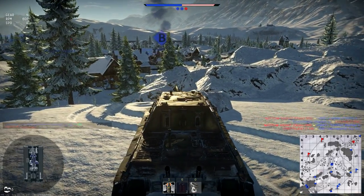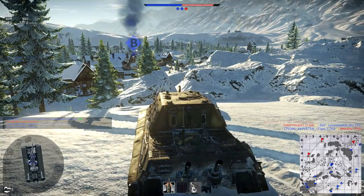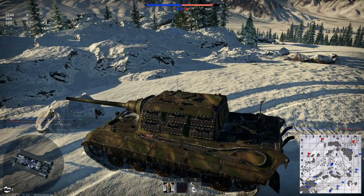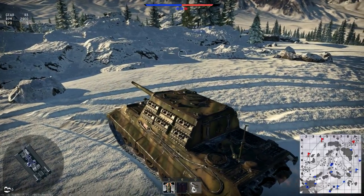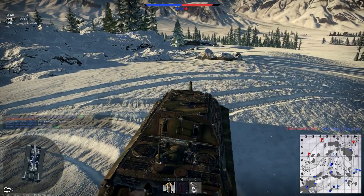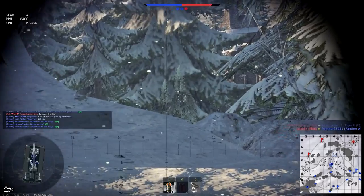Now of course you've got to be patient with this tank. Wait for the targets to appear — don't be in a hurry to move, because this doesn't move very fast. Once you're out of position it's very hard to get back in position again. This tank is slow as hell. You've got to predict where you want to be about 30 seconds before you actually need to be there.